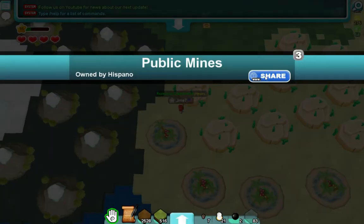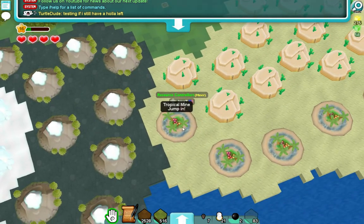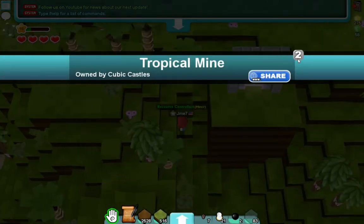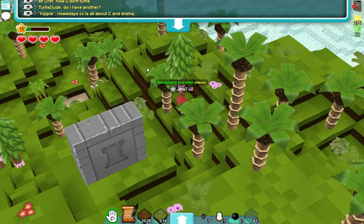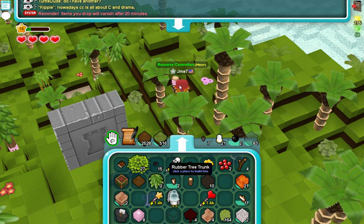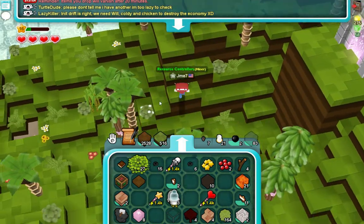And then finally we've got cotton and rubber. Rubber isn't really a bush — it's a tree, but same thing. Anyways, you'll find these in tropical mines, which you can find in New Eden. You'll know it's a tropical mine because you've got really bright grass, tropical trees, and rubber and cotton all over the place. This is a rubber tree. Note: you'll notice there are actually two rubber trunks here — only the bottom one gives rubber, so that's something to remember. And then you can find cotton bushes just like all the other ones.